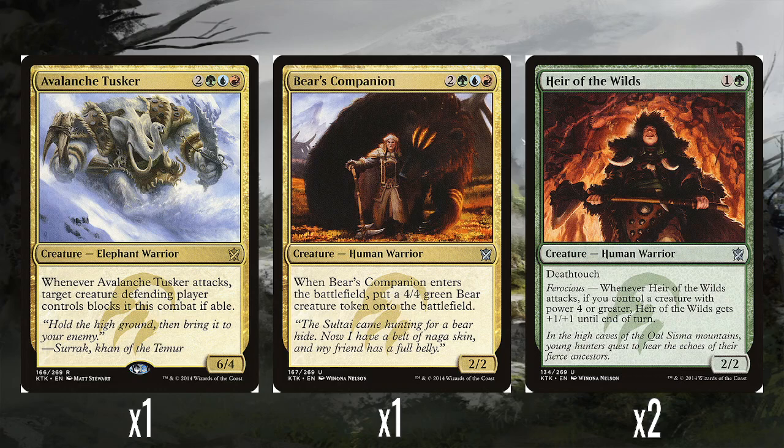We have a single Bear's Companion — 2, a green, a blue, and a red for a 2/2. When it enters the battlefield, you make a 4/4 green bear creature token. Again, what about this is blue or red? You can maybe say making a big creature is kind of red, or it has an ETB effect which is maybe blue. But this could be a mono-green card and you'd be fine with it. This is okay — it's making six power worth of stuff on the board. I don't think in this deck you have any way of bouncing it and replaying it. It's just kind of okay.